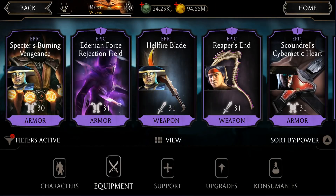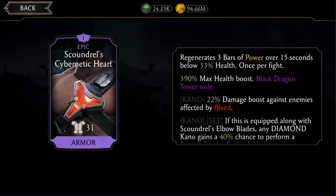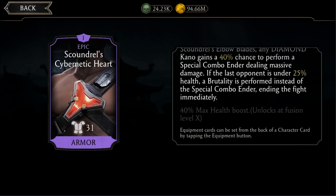Let's take a look at the epic equipment. The Black Dragon Tower has four epic pieces. The first one is the Scoundrel Cybernetic Heart. Everything I'm about to say applies to every single one of the epic pieces. They are extremely good at fusion zero — at least some of them, like the Cybernetic Heart. If you obtain this one from battle 200, you are extremely lucky. This is one of the best pieces of equipment in the game at fusion zero.